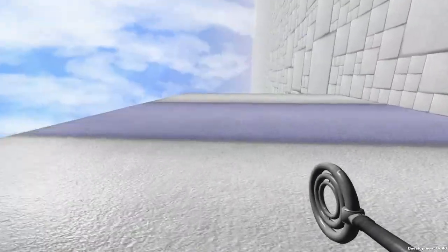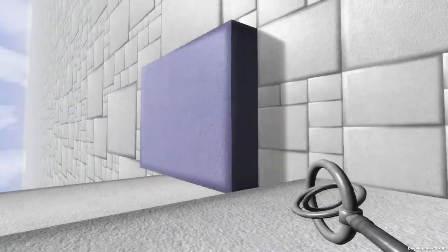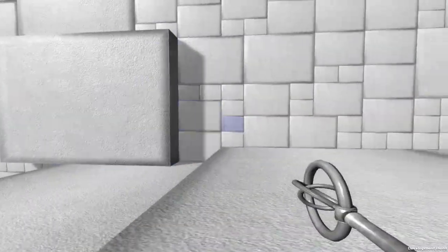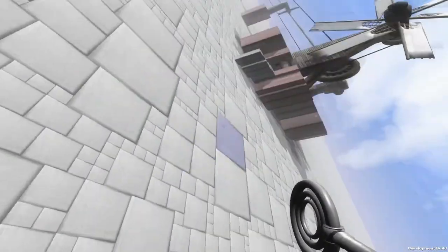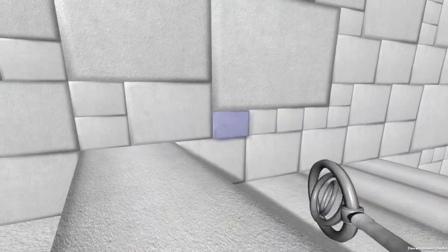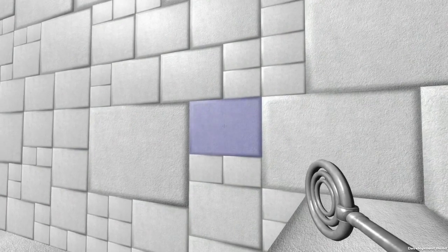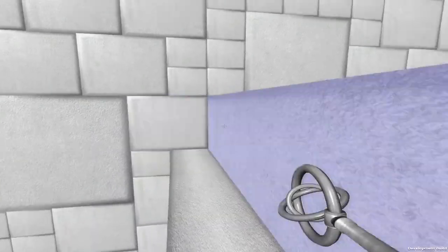So we're just kind of thrown onto this ledge here. This wand thing we're holding gives us the ability to manipulate the walls and blocks. The basic concept right now is we want to manipulate these blocks in such a way that we can get up there. You can jump about as high as the height of this block — like this one we wouldn't be able to jump on because it's too tall, so we'd have to do this and then hop over.